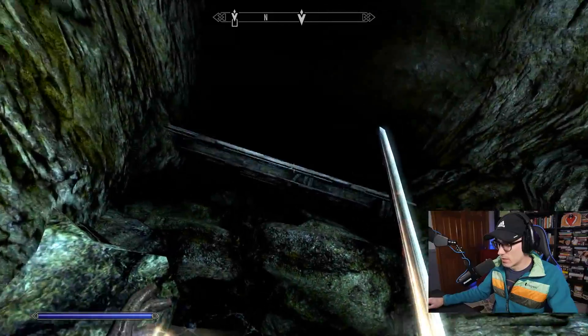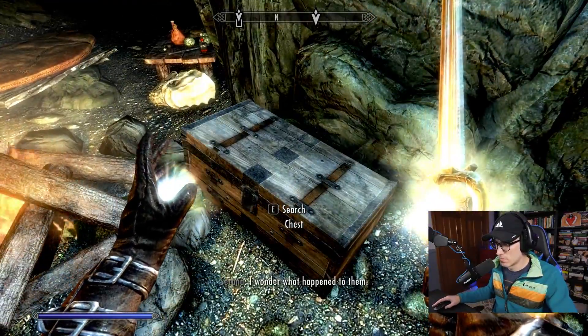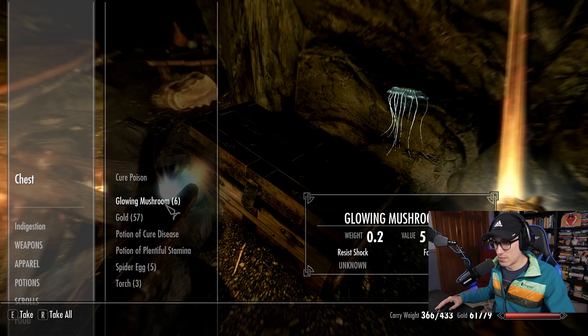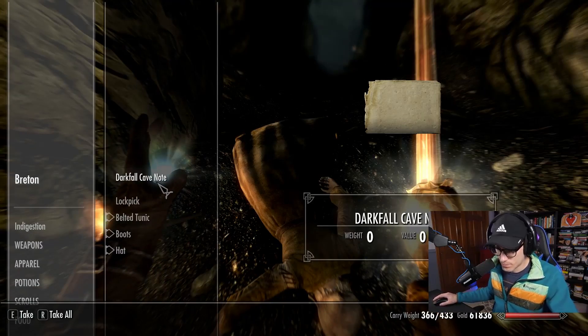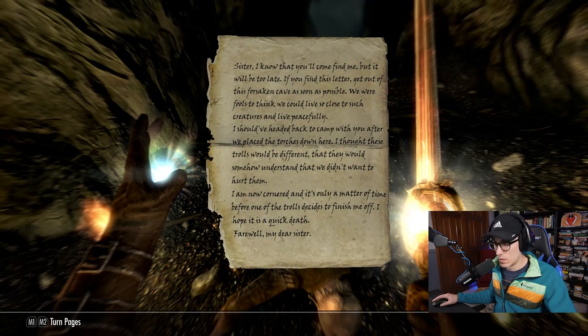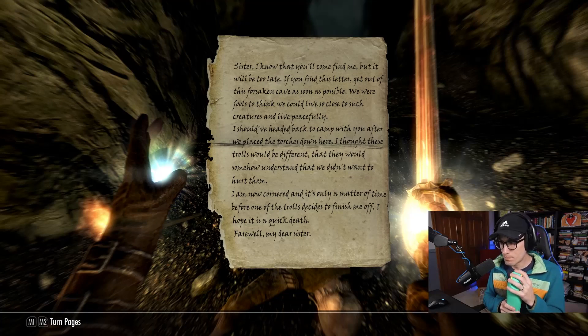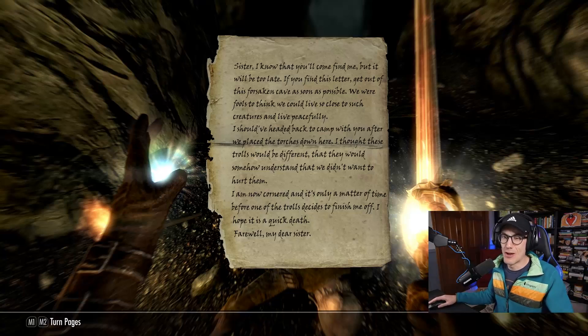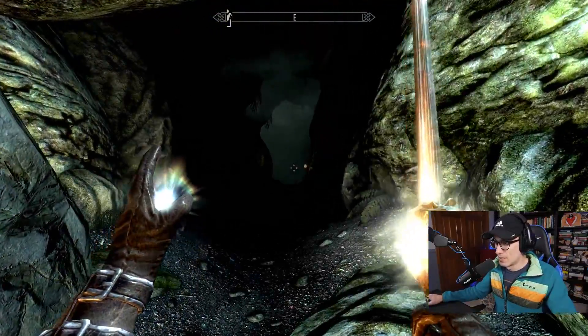There's something right up there. Is that gonna close behind us? A hundred percent. Cure poison. Lots of glowing mushrooms. Oh, this person's dead. Darkfall Cave note: 'Sister, I know that you'll come find me. I will be too late. If you find this letter, get out of this forsaken cave as soon as possible. We were fools to think we could live so close to such creatures and live peacefully.' Do they mean spiders or vampires? 'I should have headed back to camp after we placed the torches. I thought these trolls would be different, that they'd understand we didn't want to hurt them. I'm now cornered — I hope it's a quick death. Farewell, dear sister.'